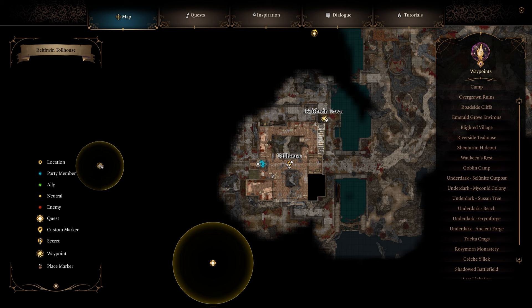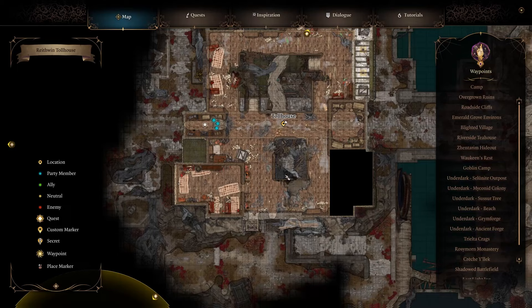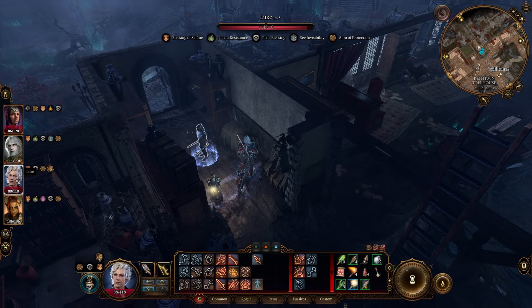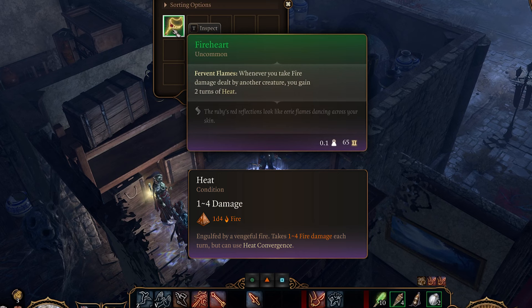If you want the Fireheart Amulet in the Toll House near Wraithwind Town and the Shadowed Battlefield, come to the second floor — go up this staircase. There will be vines in front of the room so you'll need a strong hitting character; I just used Lysel with the two-hander, smashed the vines down, and walked in. There looks to be a way you can just jump through here as well. Lockpick this chest and there's the Fireheart Amulet.